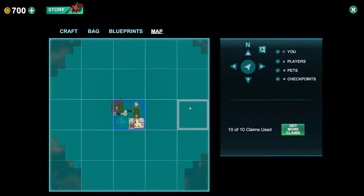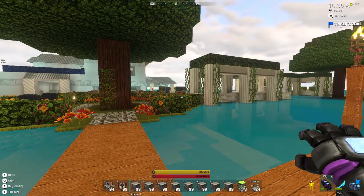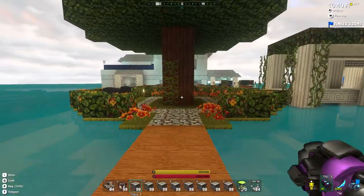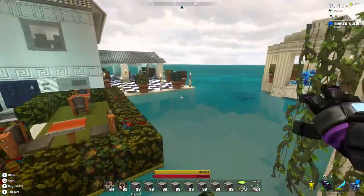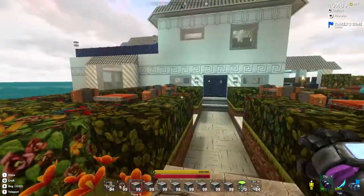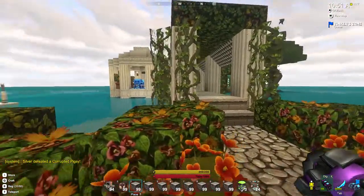This build takes up one claim. I do a lot of builds like this where I limit myself to that size to try to see what you can do or create in a one-claim area, so people can see it and go, 'Hey, I can do that on a public world' — where you might be limited for space. So coming into the garden here, I'll go over to the Roman bath part of the house first.